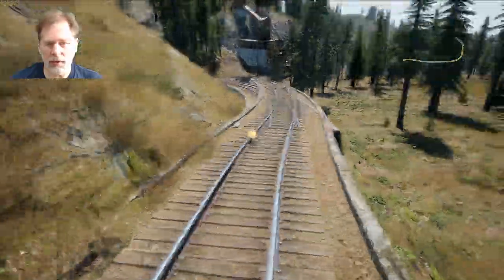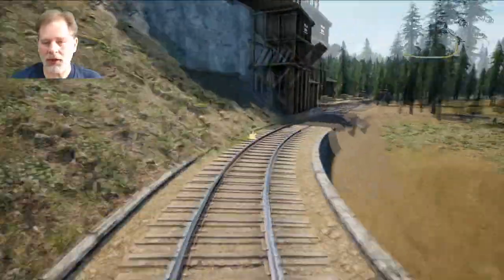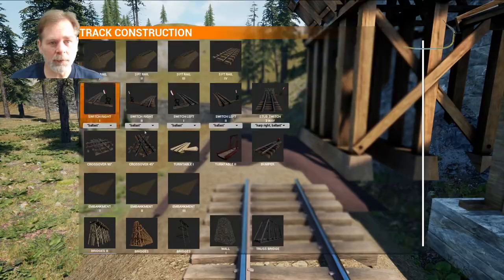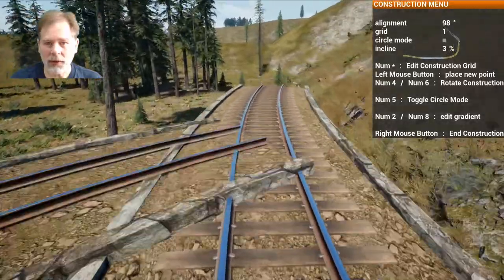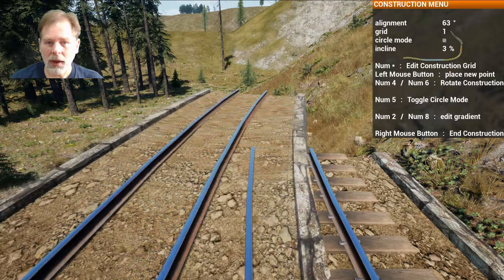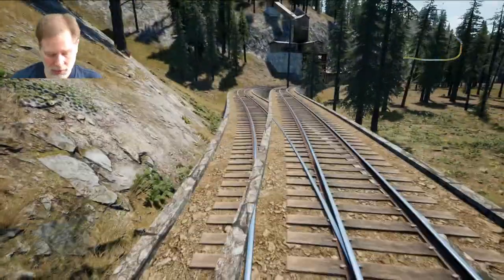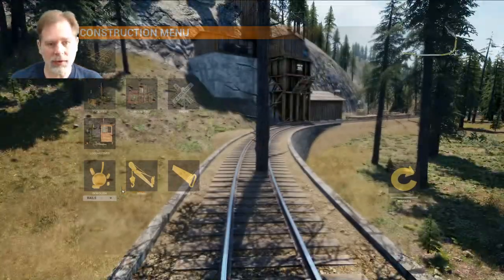We're going to demolish these, the ones we just put up, and we're going to try again. I should have looked at what the curve looks like before we did that. We're going to leave the other one up until we get this in here — try this again. We're going to go this way and we want to be out here. Actually we probably do want to be pretty close to this, so like that — we're going to demolish this rail here. I guess we do need to take that tree out.